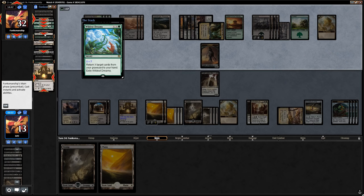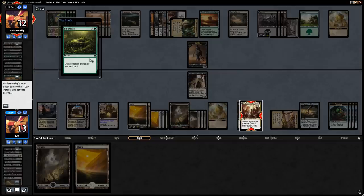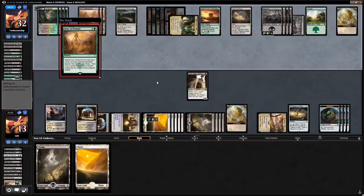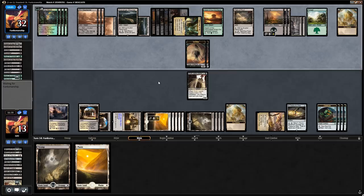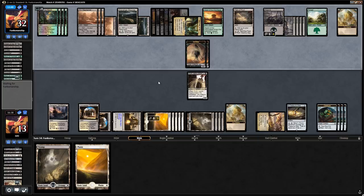Doomfall hits us again, so the opponent doesn't seem to have a Torment of Hailfire — otherwise they could have used Acquisition to get it. They're searching their library for something from their deck and find a Vraska. Vraska makes a Pirate and isn't even interested in killing the Treasure Map — that's how you know we're in trouble. Another Field of Ruin blows up our Arch and there's another Acquisition searching the sideboard. End of turn we use Treasure Map and bottom a Swamp.